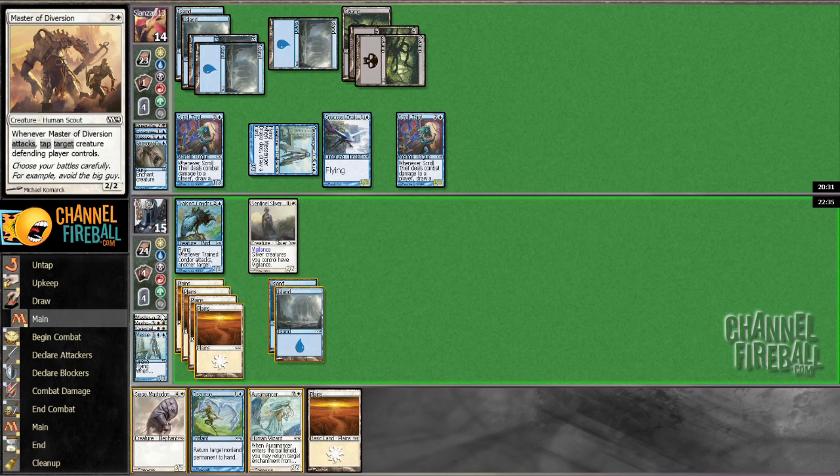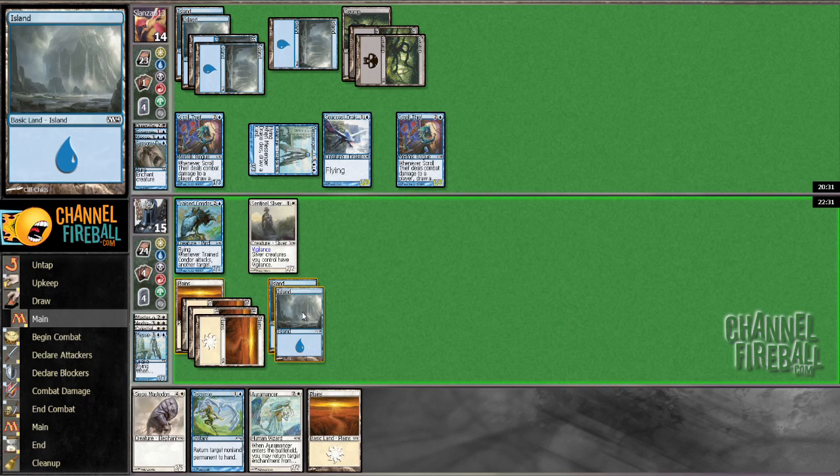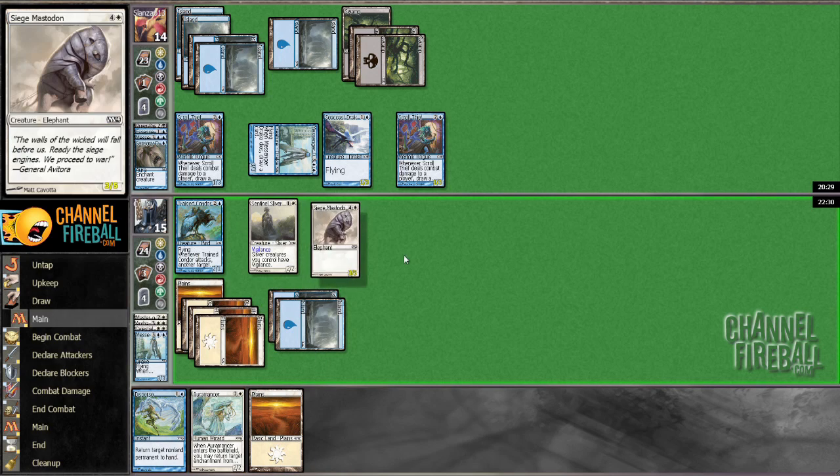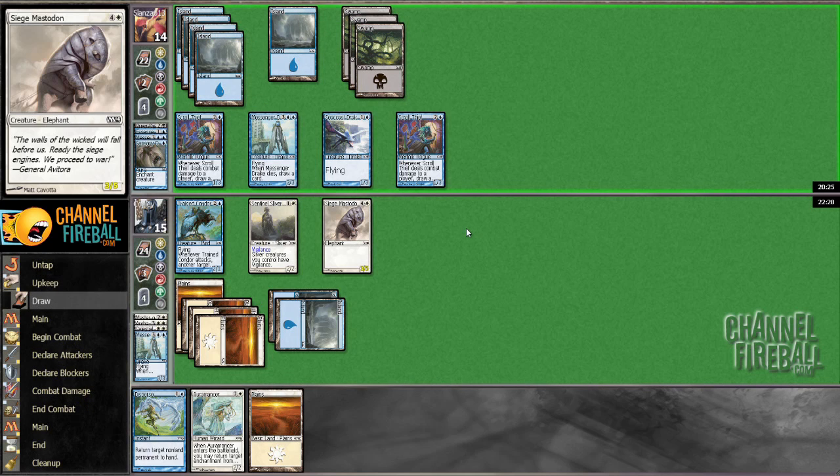We have nothing in the graveyard to get back, but we have this, which is better than nothing. It holds off the Scroll Thieves and such. We need to draw a Pacifism basically, and we'll be set — or Claustrophobia would be fine.